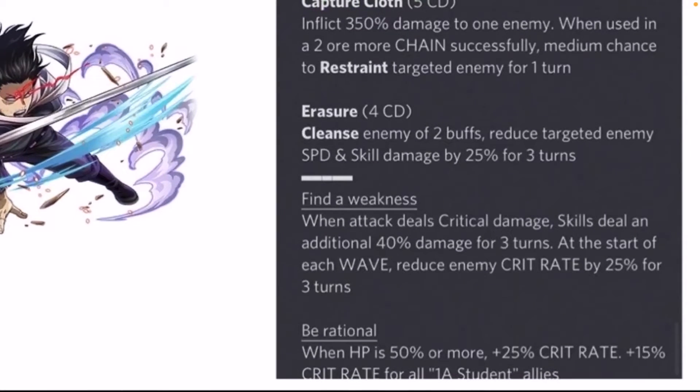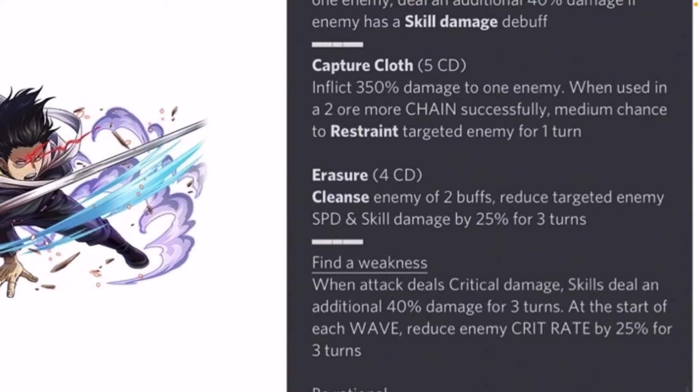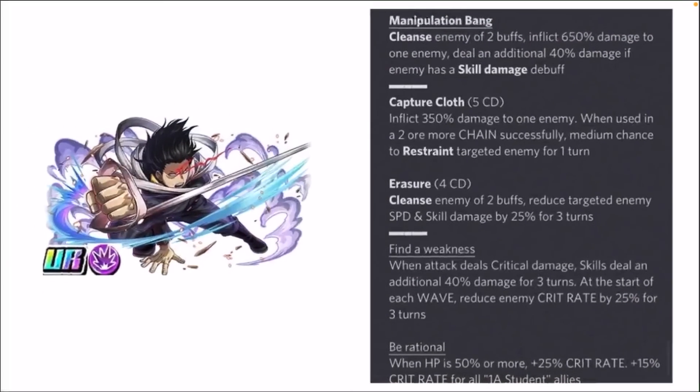His auto skill Find a Weakness: when attack deals critical damage, skills deal an additional 40% damage for 3 turns; at the start of each wave, reduce enemy crit rate by 25% for 3 turns. His second auto skill Be Rational: when HP is 50% or more, plus 25% crit rate and plus 50% crit rate for all 1A student allies — that's where his support buff comes in. He reduces target enemy speed and skill damage by 25% and cleanses buffs, which is good, but I don't think this Aizawa is a must-have. You could skip him unless you're an Aizawa fan — he's not that bad, but he's not really that good either.